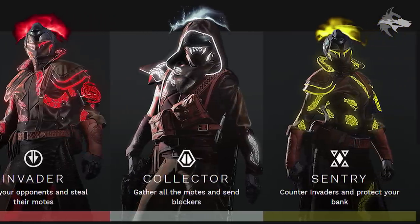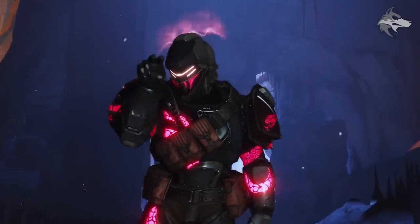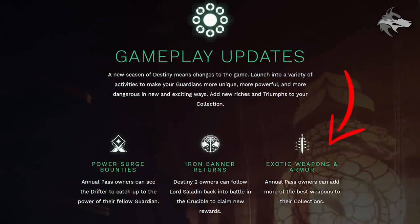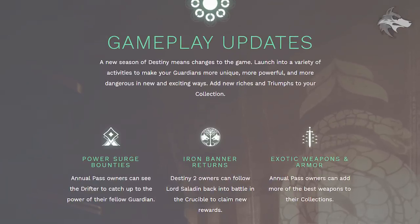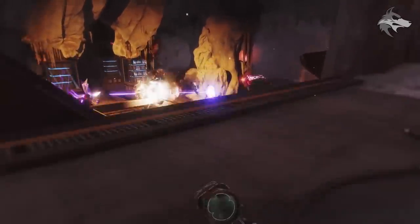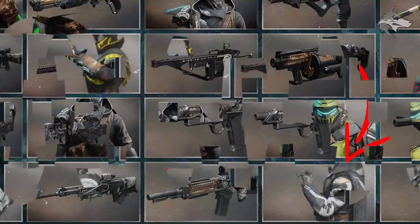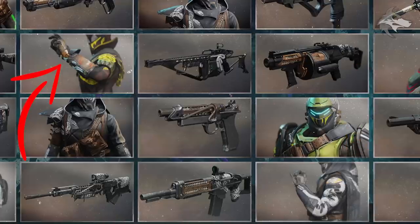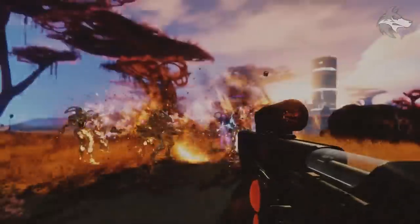What we didn't get in the Bungie Vidoc was any specific confirmation of exotics outside of the Thorn. However, via Bungie's website, we do get confirmation of new exotic weapons and armor. Annual pass owners can add more of the best weapons to their collections, and it references exotic armor as well. Although we don't have high definition images, it looks like the Titan has new exotic gauntlets, as well as the Hunter and the Warlock — new exotic gauntlets for each class, and a new exotic weapon too.